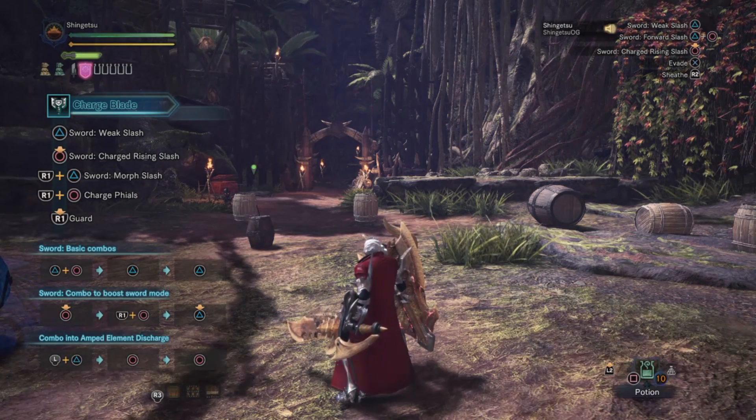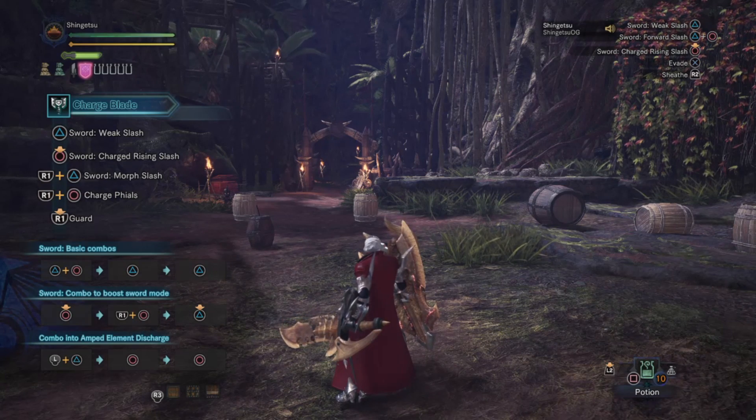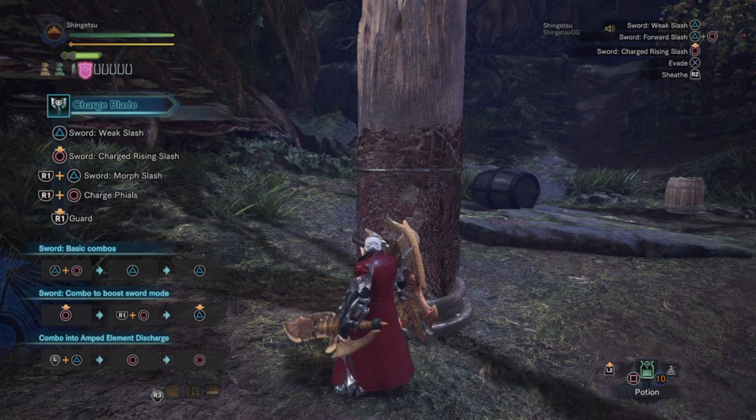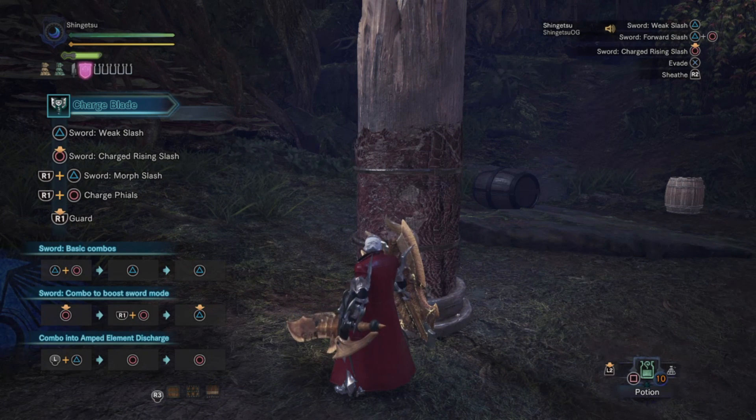Next I'd like to go over the basic moveset of this weapon for those of you that are new, so you can better understand the advanced part after we're done with the moveset. Before that, I want to explain a couple of things about this weapon. The weapon works on a phial system — under the sharpness bar you can see five little jars, named phials. There are two types: KO phials and elemental phials. For this video we will be using KO phials, as they are in most scenarios the best ones, since the Diablos weapon is in 99% of cases what you'll want to use.